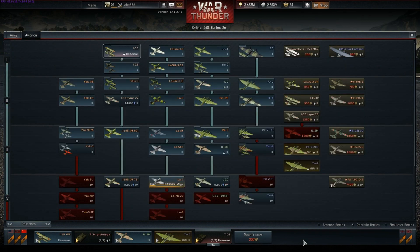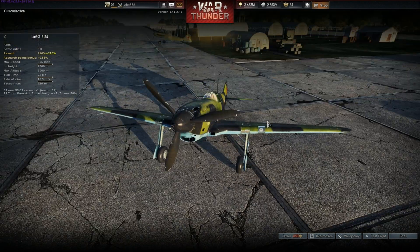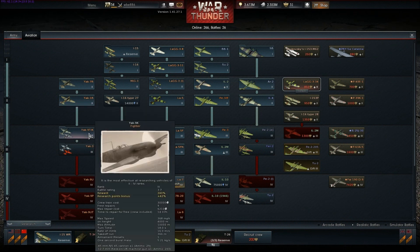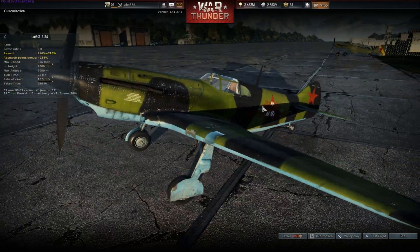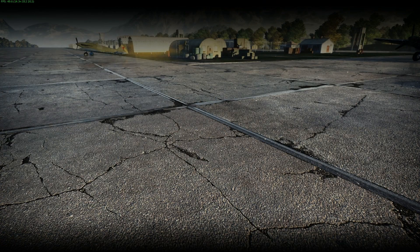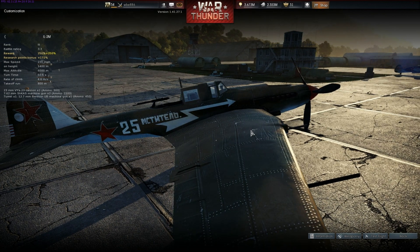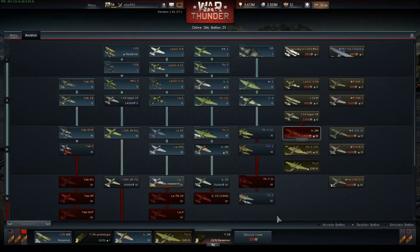The next thing of interest from an aviation point of view: there's a new LaGG with a 37mm autocannon. The Yak-9 has the NS-37, this one has the NS-45, so it isn't the same gun, but it's still a 37mm autocannon. It's a low tier 37mm autogun at tier 2, so I'm sure that's going to get a very warm welcome. There's also a new IL-2M — probably could have gone in the normal tech tree but it's been put in as a premium with a new paint scheme. IL-2s are good machines.